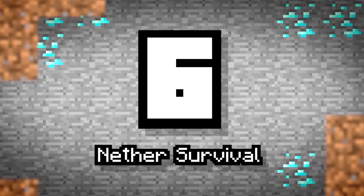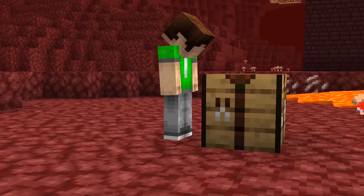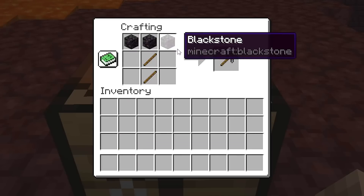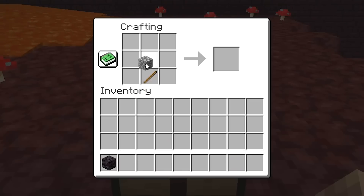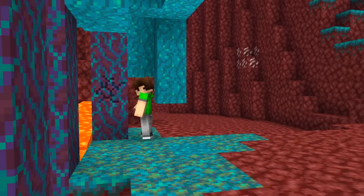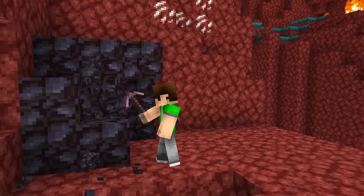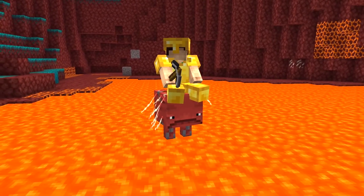Number 6: Nether Survival. Blackstone is actually very useful — not only can it be used for a bunch more decorations, but Blackstone also acts as a substitute for cobblestone. This means the Nether now technically has its own versions of wood and cobble, making survival down here a lot more feasible. Combine that with the new Strider mobs, and you'll be able to traverse the Nether with a lot less difficulty. You could even try spawning in the Nether and see how long you can survive without any items from the overworld.